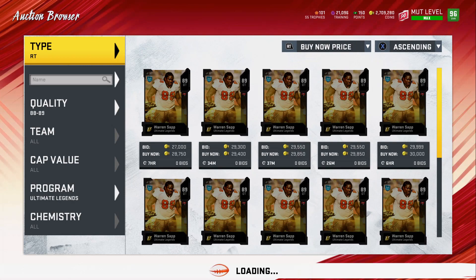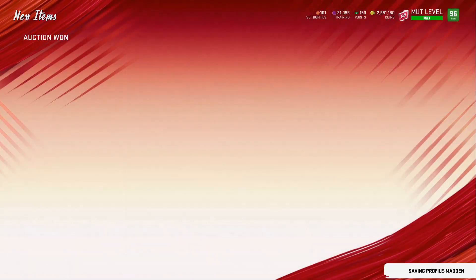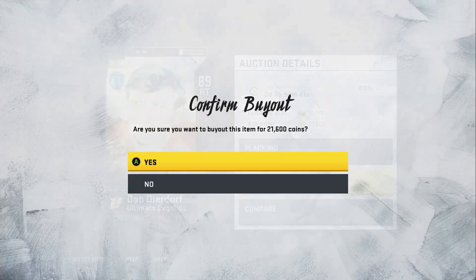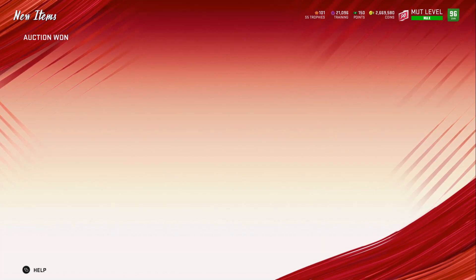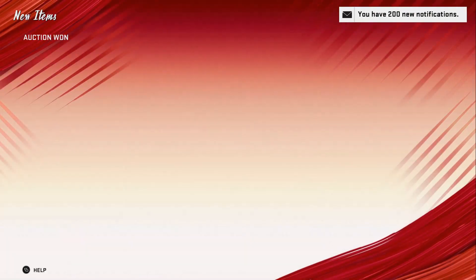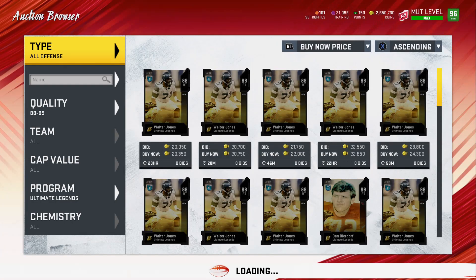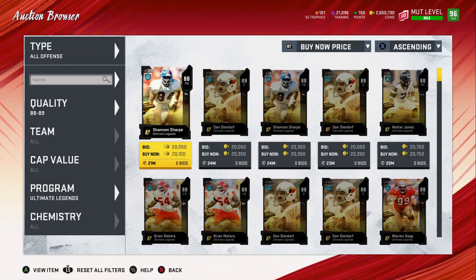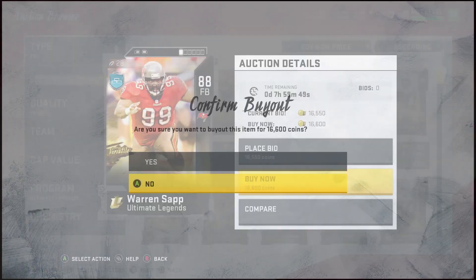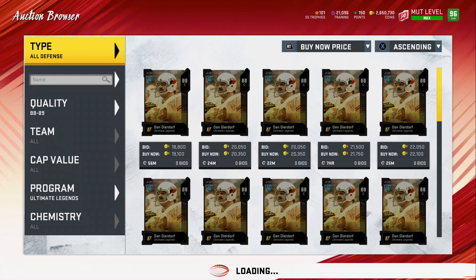If you don't have a lot of coins, you can buy five or six of these, put them in your binder, and wait. We get an 88 here for 18,000 coins — we'll buy that and sell it mid-week for about 25,000-26,000. For 89 OVRs: if you see them for 21,000-23,000, go ahead and buy them too, because those go up to about 30,000-33,000 mid-week. We pull another 88 here — you're just making profit if you can hold out. This is more of an investment, but it's definitely worth making.